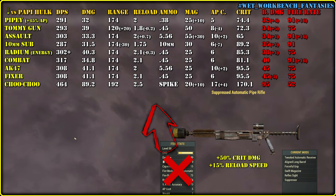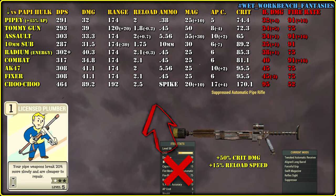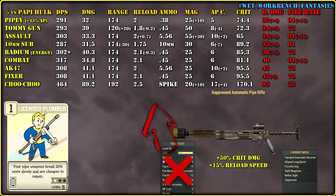Let's continue with the Pipe Rifle. Base damage is still the lowest one among all rifles we have today, but I think we can give it plus 45% armor penetration — but not for free. There is a perk called Licensed Plumber that can be used for this very purpose: plus 15% armor penetration per rank. I know that it will affect other pipe weapons, but it is totally fine. Just let me cook, and I will show you how we can balance pistols and non-automatic rifles.